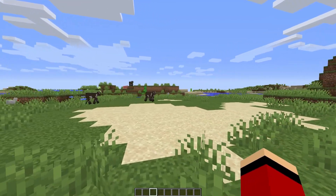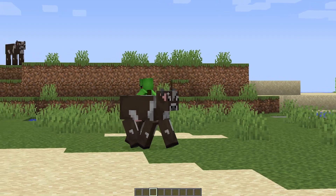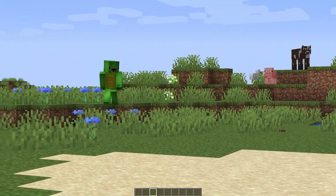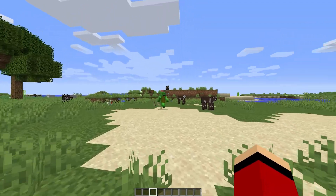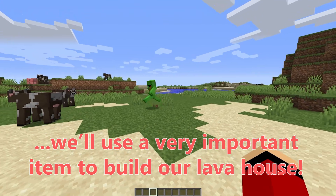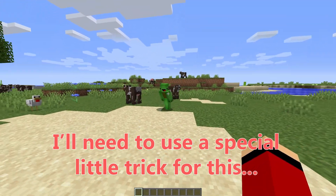How does this area look? It's extremely nice! We even have cows! So much nature! Awesome! Let's build a lava house! We'll use a very important item to build our lava house. I'll need to use a special little trick for this.